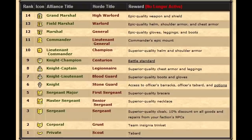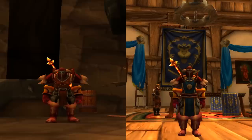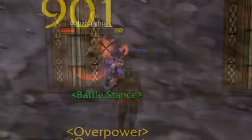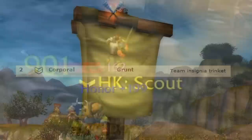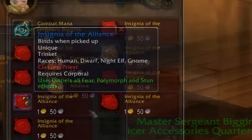Here's every single rank listed out. At rank 1, which is Private for the Alliance and Scout for Horde, you're able to pick up your basic tabard to represent your faction with pride. Note that this is essentially the title system in Classic — whatever rank you have will appear next to your name, or show up on an enemy player's killfeed when they slay you. At rank 2, which is Corporal for the Alliance and Grunt for Horde, you get your PvP trinkets. These break various crowd control effects in Classic, and something a lot of people forget is that they're different depending on what class you are. For example, Warriors get to break stun and slowing effects, whereas Rogues only breaks charm, fear, and polymorph.